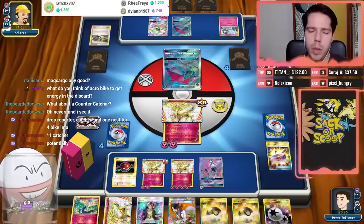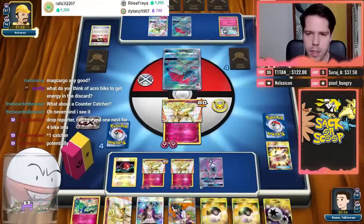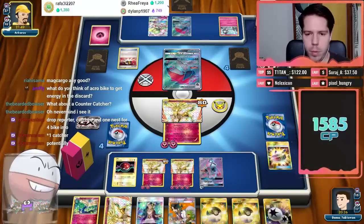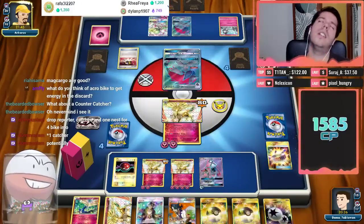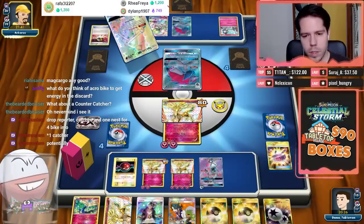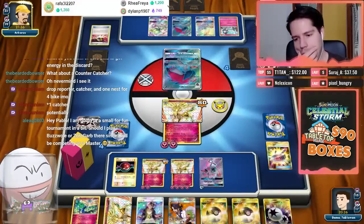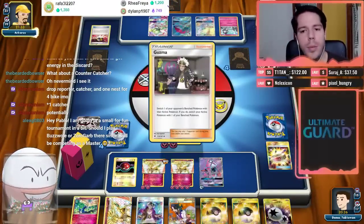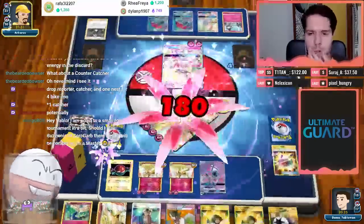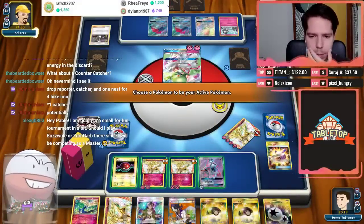My opponent must be hoping for a Guzma. He could Guzma KO this Pokemon if he targets the Lele — one, two, three, four, five, six, seven, eight, nine, ten... come on. Actually, if he Guzmas and KOs this guy with four energy that would be his best play. But he actually can't kill my Lele — never mind. We have a genuine chance here.